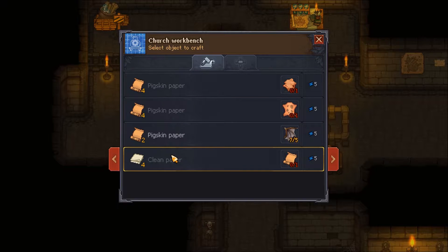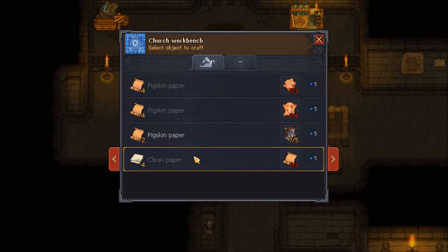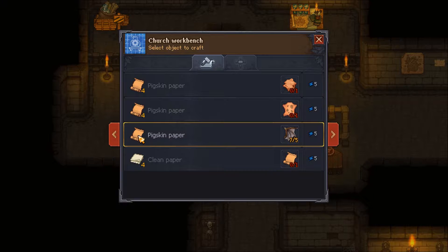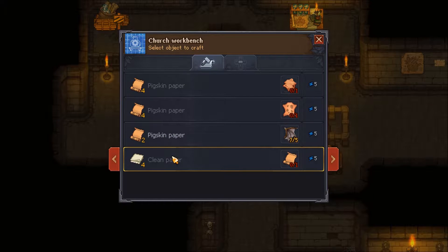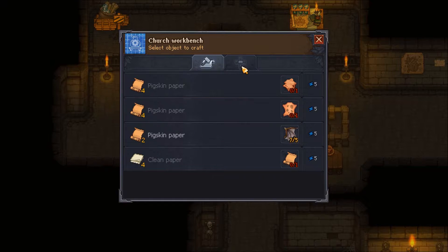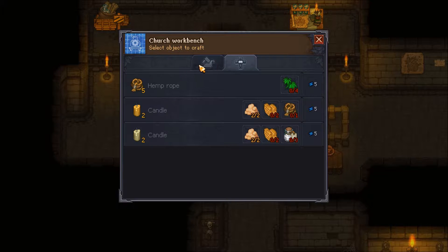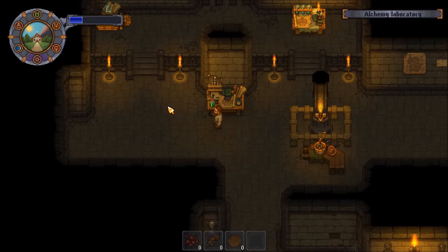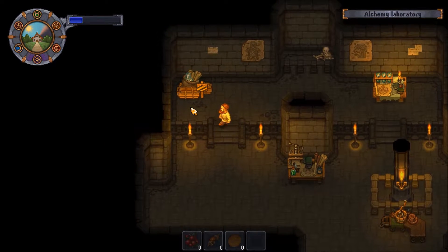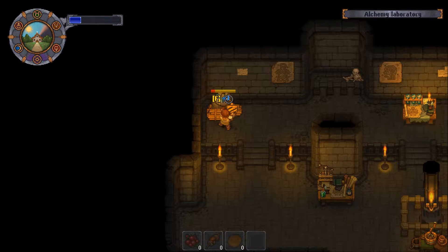Beautiful. What can I craft? I can craft pigskin stuff. Oh, I can create paper with bat wings and clean paper once I get pins - pigskin stuff, nice. And then let's see, hemp and candles - I can make rope with hemp. All right, more stuff needs to be unlocked to get more stuff craftable.